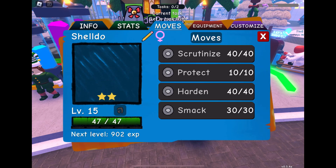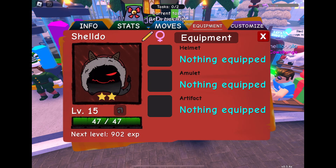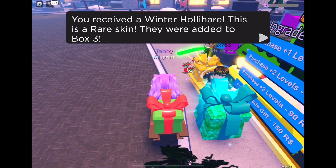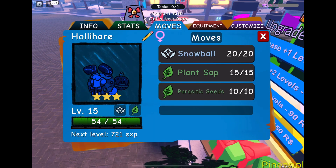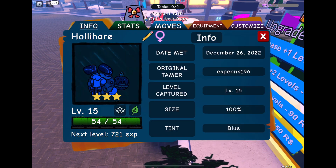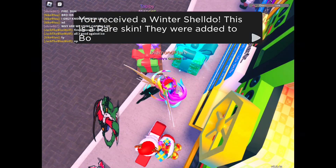Okay, so the first one — Winter Shelldo, two stars. I think when it's tier 6 you should get more than that, but you know, it's cool for the skin. Winter Holly hair. Okay, I got a tint! I like the colour blue — that's a nice tint. Yeah, that's pretty nice. I'm happy with that.